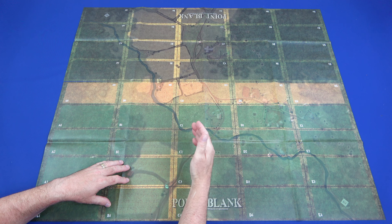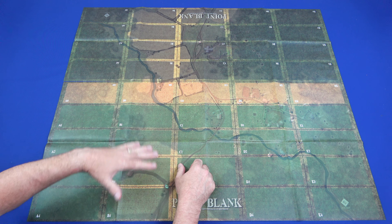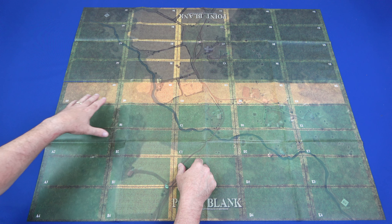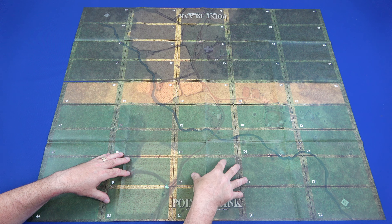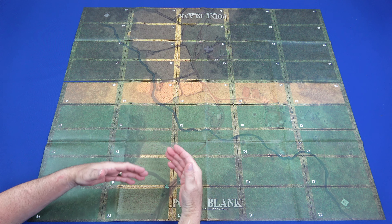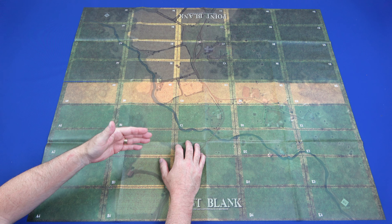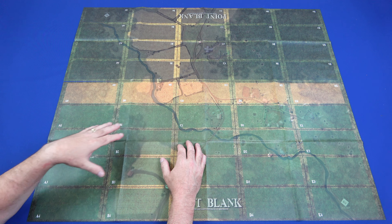Each of these sectors is going to have a terrain card placed in it that tells you what the terrain is in that sector. When you move into another sector, you place terrain down there. If there are no terrain tiles in a sector, then you're going to have clear terrain. When you have your scenario setups, it'll tell you what the scenario dictates — maybe clear terrain here, or hills, or whatever in the center. Then you randomly draw cards, or it'll specify a card to put in different sectors, setting up the landscape for you to fight on.